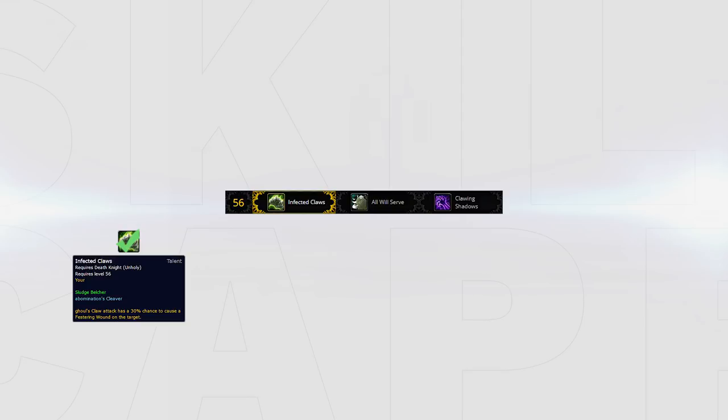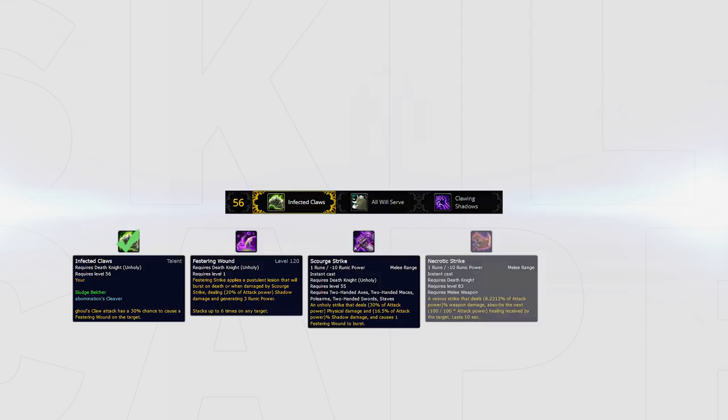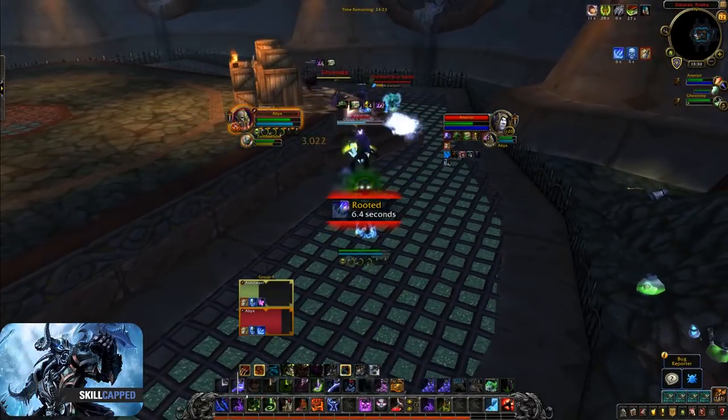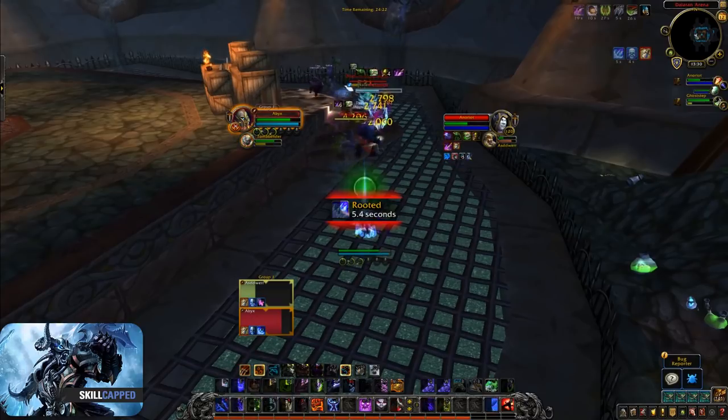Infected Claws is the best pick in this tier, giving your pet attack a 30% chance to apply a Festering Wound to the target. This can be used to burst more often with Scourge Strike, Necrotic Strike, or Apocalypse. Clawing Shadows can be used as an alternative — it deals shadow damage, ignores armor, and can be used from 30 yard range. It works well combined with the Bursting Sores talent and should be used versus teams where you won't be able to connect, for example versus mage teams.